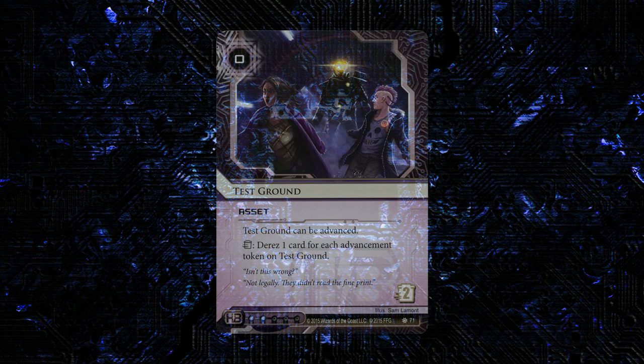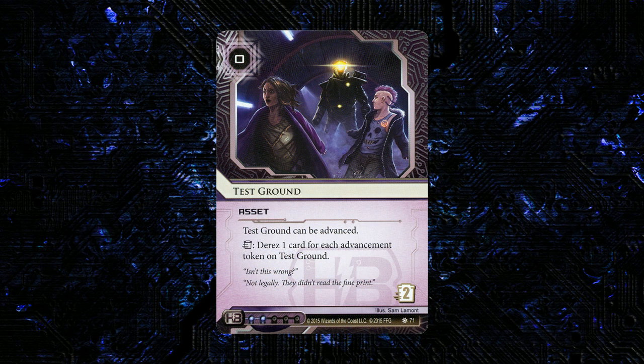The first card we have is kind of strange. This is a new asset for HB called Test Ground — not Testing Ground. It's zero to res, two to trash. Test Ground can be advanced. Trash: D-Rez one card for each advancement token on Test Ground. At first, this card seems pretty puzzling. Why would you want to D-Rez your own stuff?